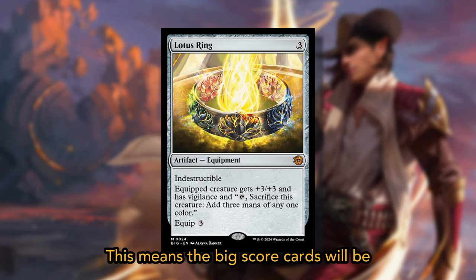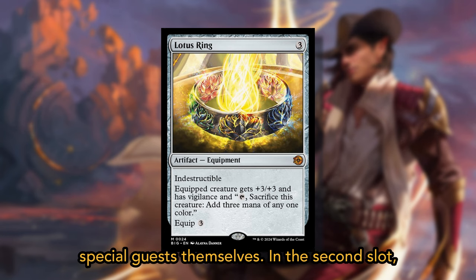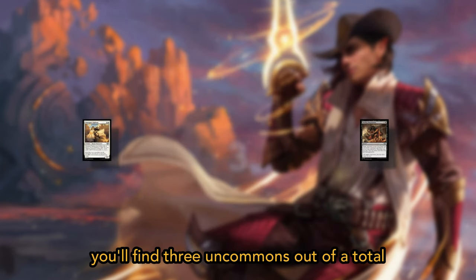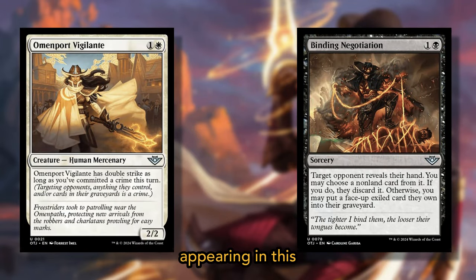Traditional foil Special Guest cards are only available in collector boosters, which means Big Score cards will be easier to find in play boosters than Special Guests themselves. In the second slot, you'll find three uncommons out of a total of 100, and each uncommon has an equal chance of appearing.